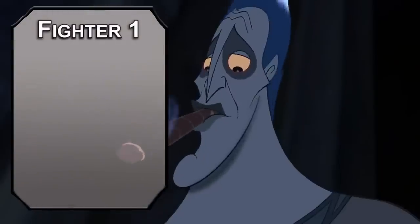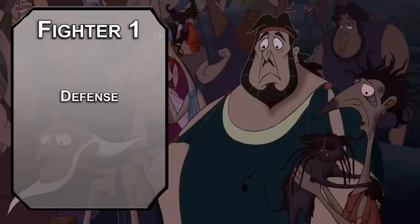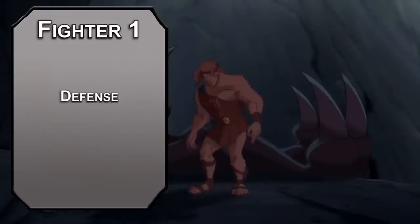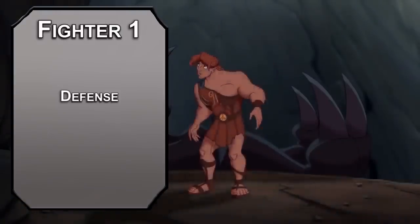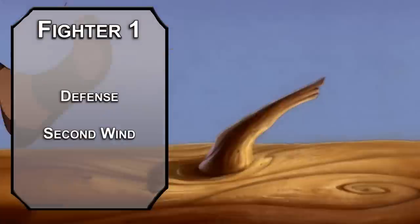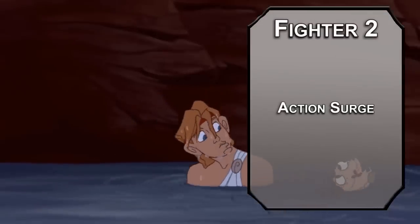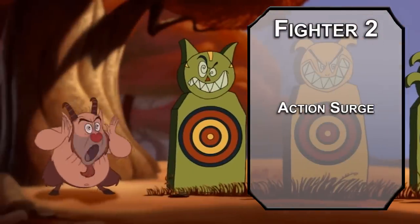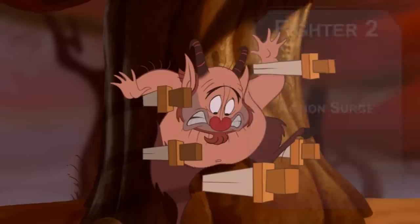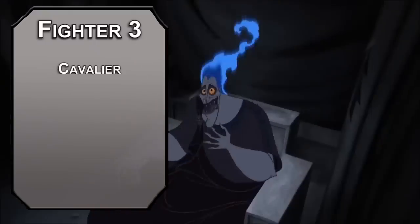Bouncing over to Fighter now. First level fighters get another fighting style: Defense adds 1 to your AC while you're wearing armor. Putting a shield with this and full plate will bring you to a comfortable 21 AC. You're terrible at sneaking, but who cares? Your AC is 21. You'll also get Second Wind, letting you heal 1d10 plus your fighter level as a bonus action once per short rest. Second level fighters get Action Surge, letting you make an extra action once per short rest — considering each of your attacks has an extra d8 radiant damage, this means you're going to be doing a lot of damage very quickly. Third level fighters can choose a martial archetype, and while Champion might also work, I'm going for Cavalier.